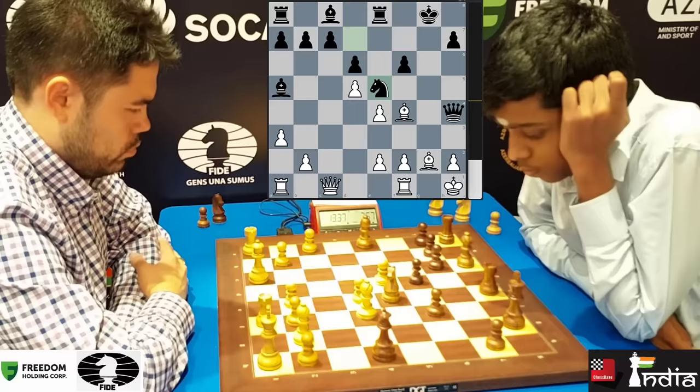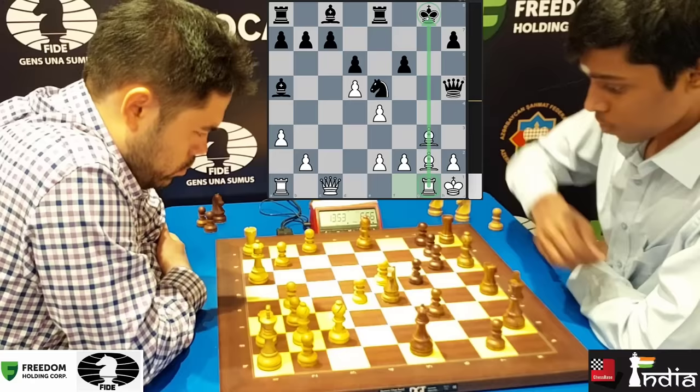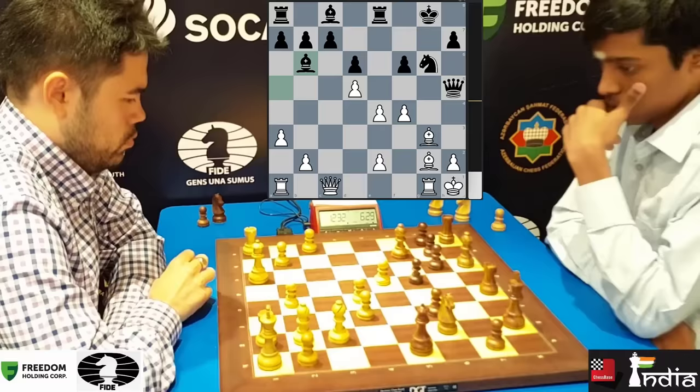Bishop G3. Queen H5. And now rook to G1. The rook is trying to put pressure here, but now the file is closed with Ng6. F4. It's not so easy to beat Hikaru in any position — he's one of the best defenders in the world of chess. But Pragnananda plays his bishop back to B6, and now the G1 rook is hanging.